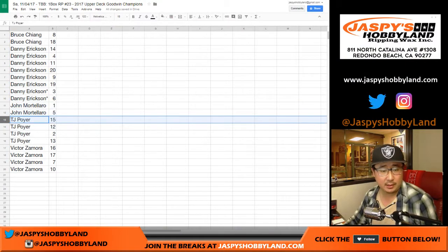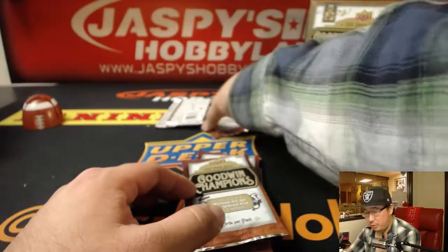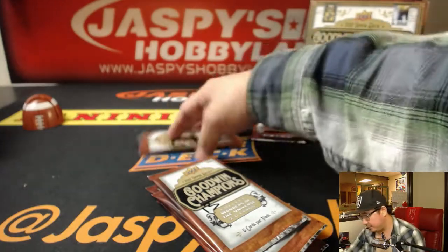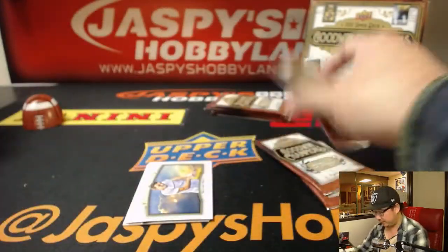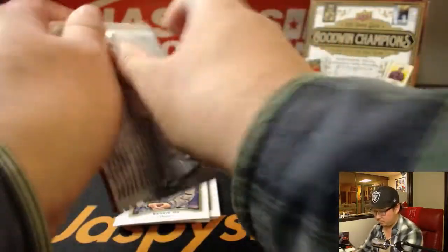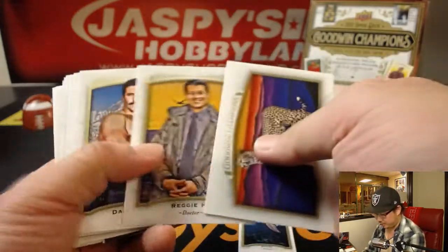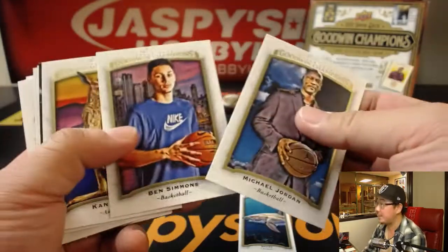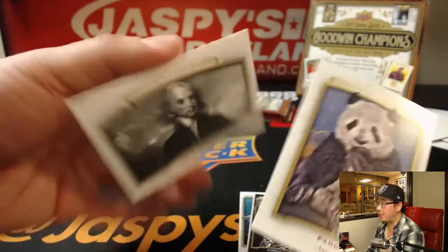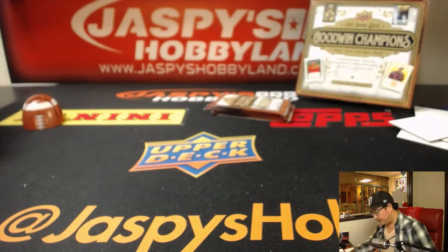All right, TJP with 15, 12, 2, and 13. And Victor, you have the rest: 16, 17, 7, and 10. All right, good luck TJP. Good old penguin — look at that guy. Got a nice shark — perfect for shark week. Jordan, Ben Simmons, nice horse. The cheetah mini, panda, and James Madison — so a couple minis, maybe a couple short prints in there for you. All right, thanks for giving that a shot TJP.